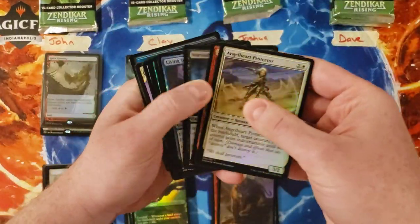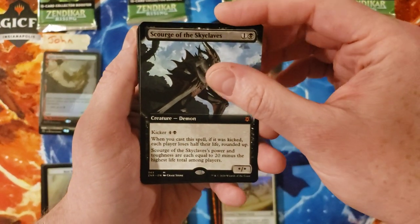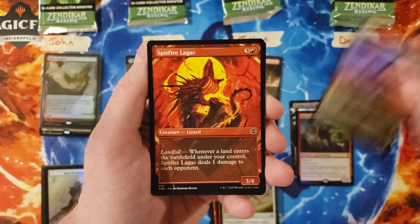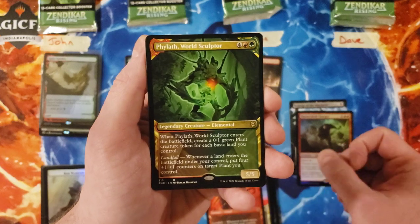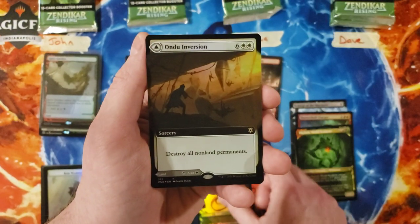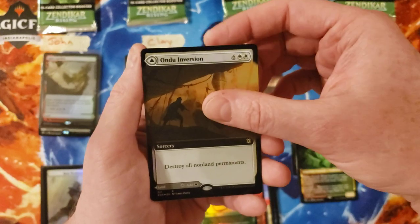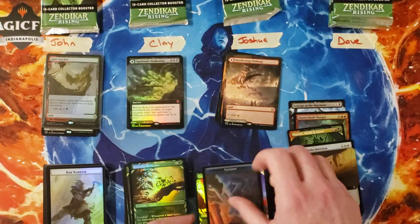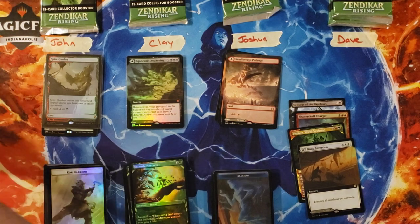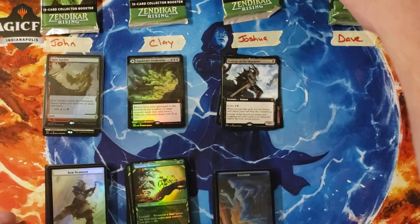All right, second pack for Joshua. Scourge of the Skyclaves — nice, solid pull — that's a two to start. The Charger, that's another three, so five in total. Pilaf — okay, so that's going to put you at eleven. Pila's what you want to see if you're going for the high. And Ondu Inversion for another eight, this time in the extended art foil. Do you have a nineteen? All right! That's one way to get in the high spot.